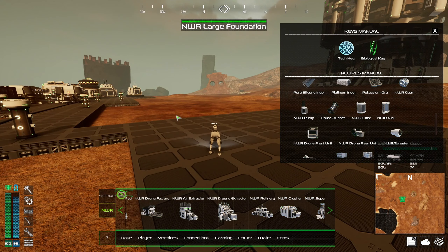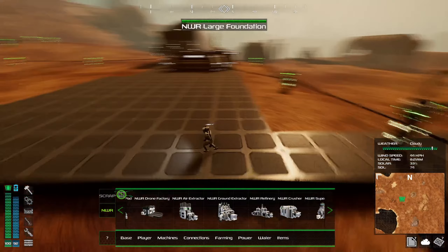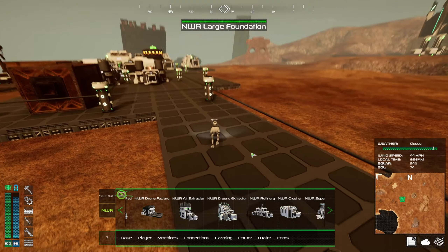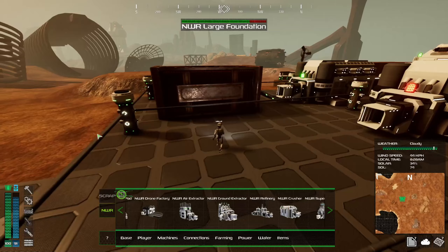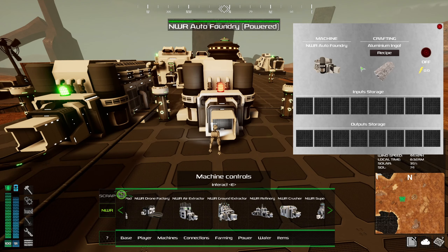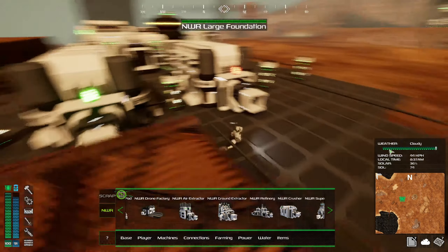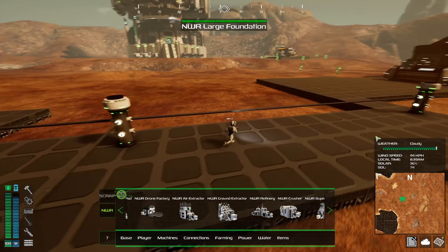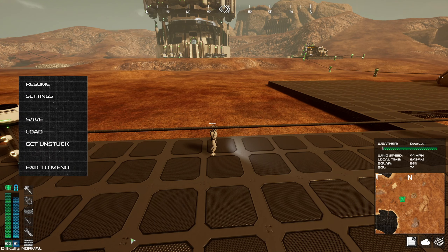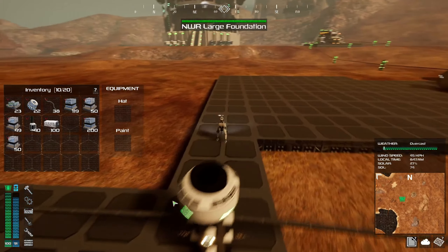So we need to find a place to mass produce plastic and platinum, and feed that into a fabricator. The roller crushers get fed into an NWR crusher. We've got some factory planning to do — a lot of production. I'm kind of wondering if we shouldn't get a drone pad to bring in the stuff to make the alloy. We need rare metal scrap for aluminum and plain old scrap for our steel ingots — those are the two ingredients to make alloy, which we need to build out the platform.